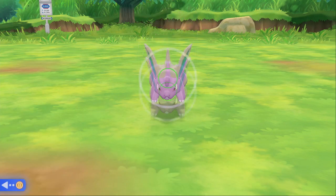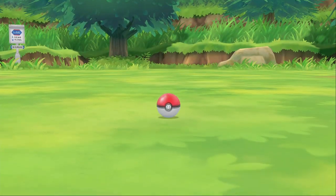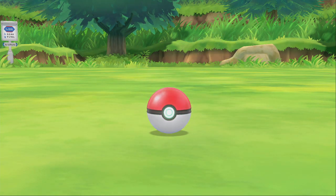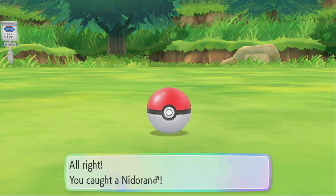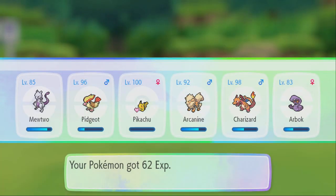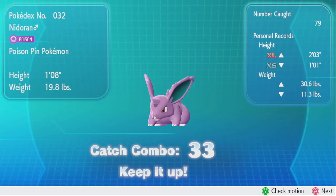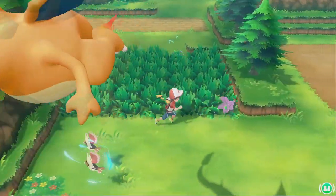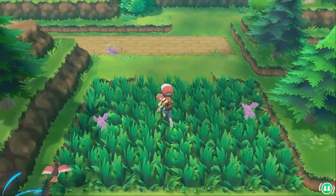The last thing that will break your combo is if the Pokemon you're trying to catch flees from you. If any Pokemon — whether it's the one you're comboing or another one you run into — flees from you, that automatically breaks your combo. However, if you run into a Pokemon like a Pidgey or Rattata that you're not targeting, you can simply run away from it yourself.